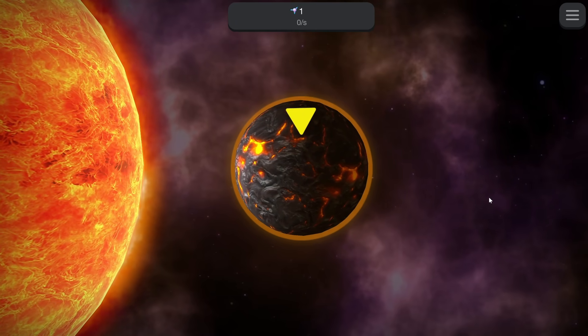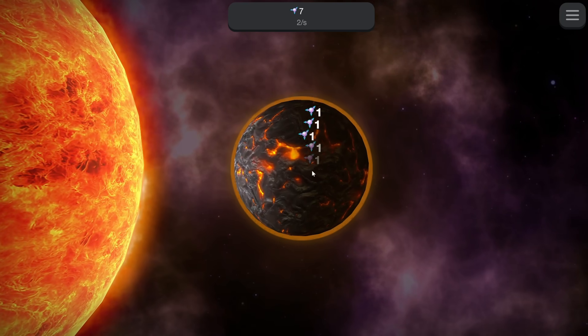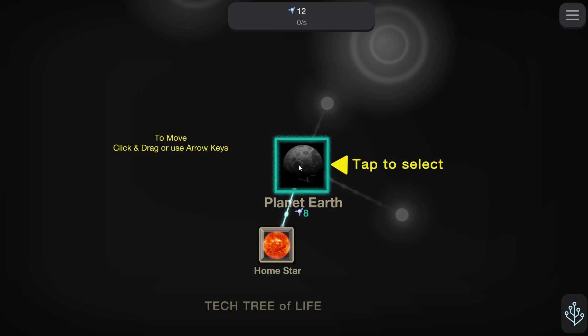Today it's our job to make sure life in the universe actually happens by taking this molten rock and clicking on it a bunch of times to give us some energy — entropy, that's what it's called. And we can use that to straight up buy planet Earth.